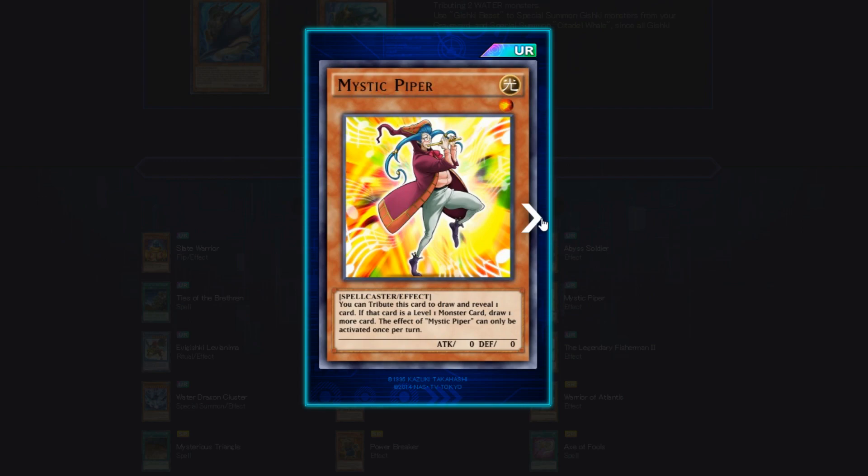Mystic Piper — 1 star, Light attribute, Spellcaster effect, zero attack, zero defense. You tribute this card to draw and reveal one card; if that card is a level one monster, draw one more. You could run Mystic Piper in an all-Kaibo deck or a Kaibo Last Gamble deck. Other than that, I can't think of too many plays this works well with right now. I think it's more future-proof — built for when we get better 1-star monsters. I'm giving this a 2.5; it just doesn't seem amazing right off the bat.